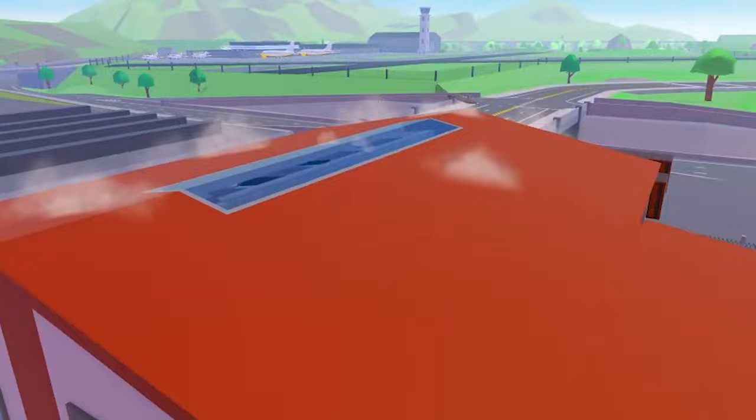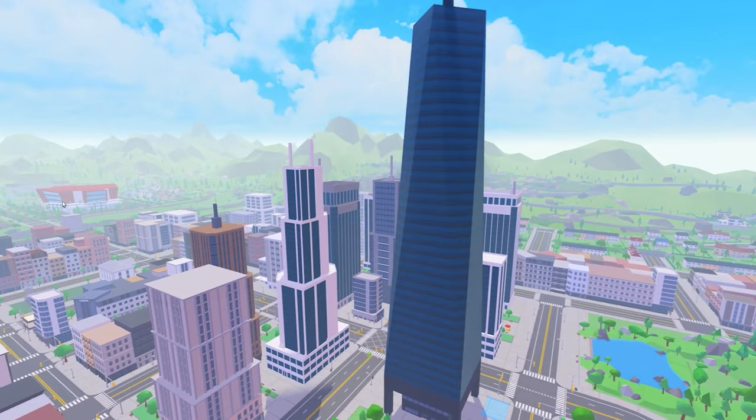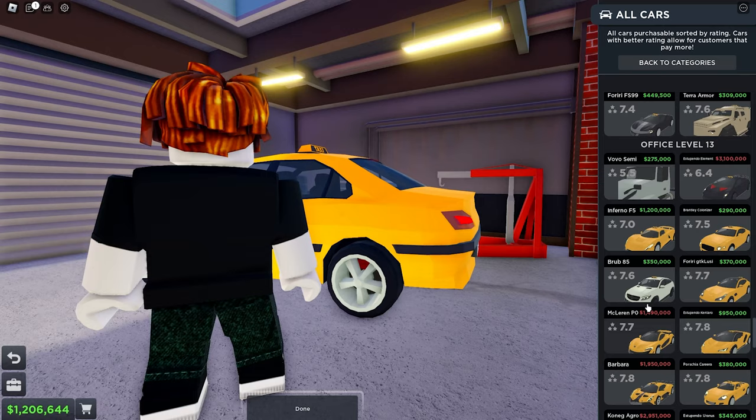We finally did it. It took nearly 8 hours to complete the company — to be specific, 7 hours and 52 minutes. We might not have achieved it without spending any money, but with my method of spending as little as possible to complete the office, I feel proud of what I accomplished for TaxiBox and the community. Thank you so much for watching this video — I'll catch you in the next one. Goodbye.